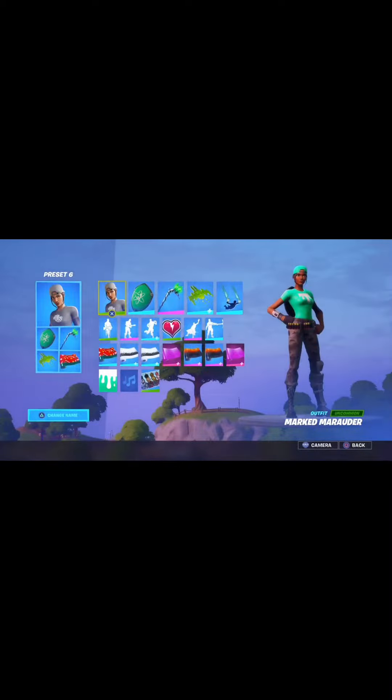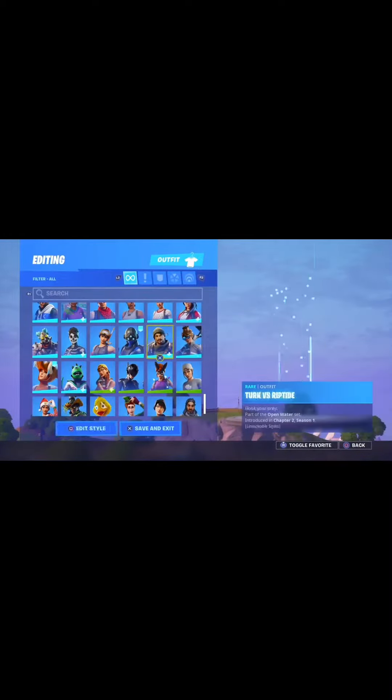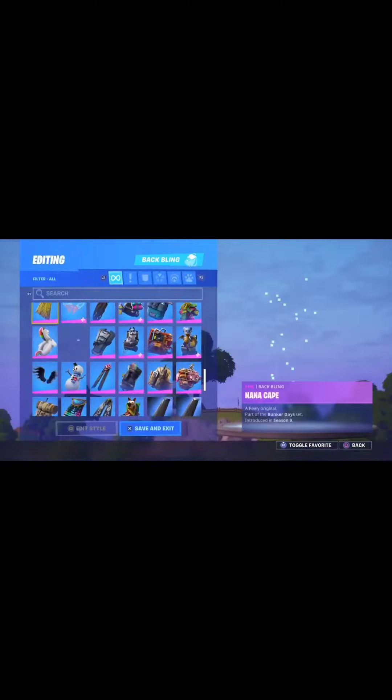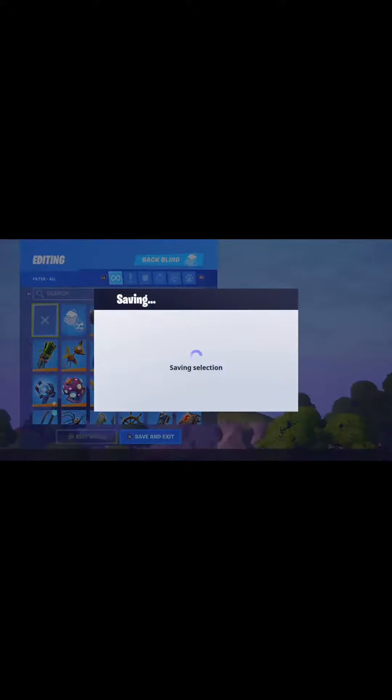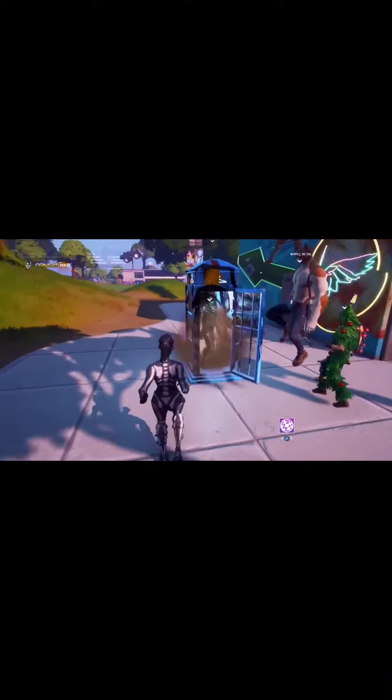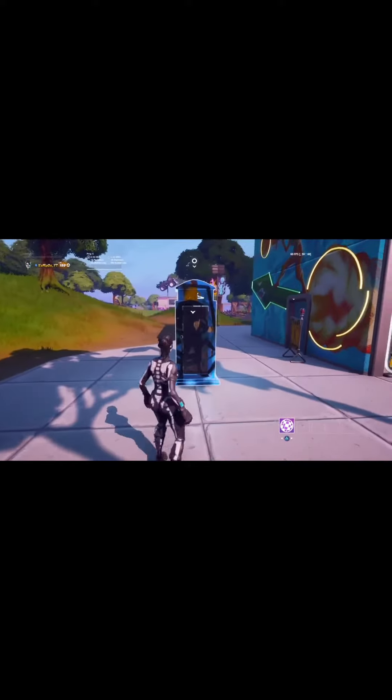All you need to do to do the glitch is go to the telephone box, go into it, then go down to the skull ranger skin and go to the first diver style, then back out. I'm going to take my back bling off just so it looks better.